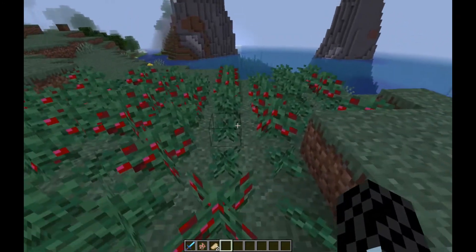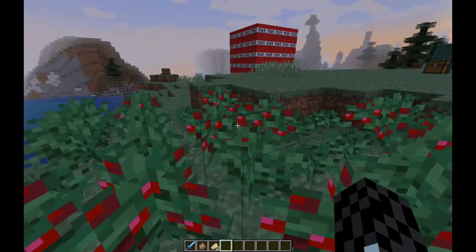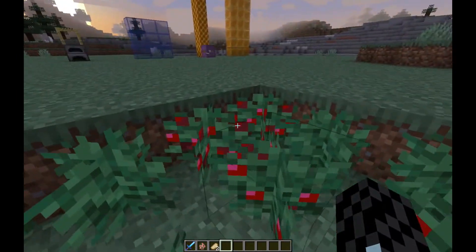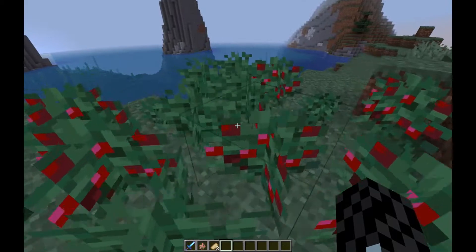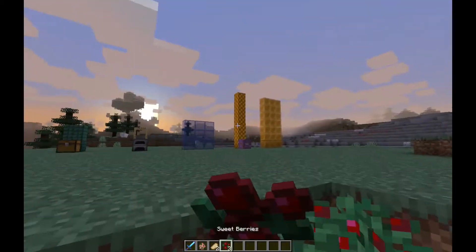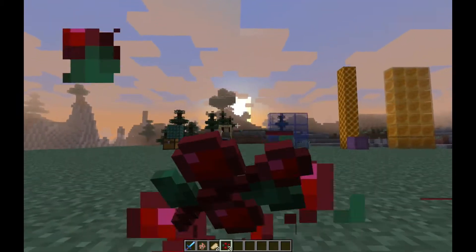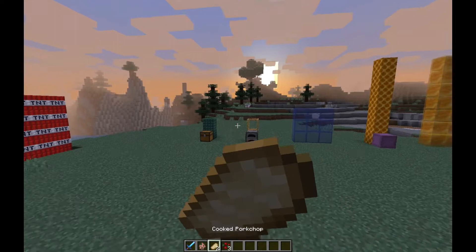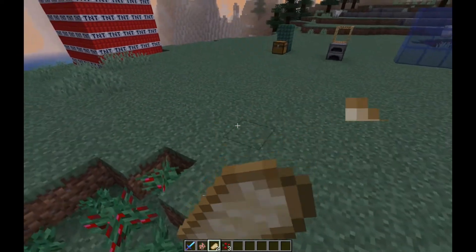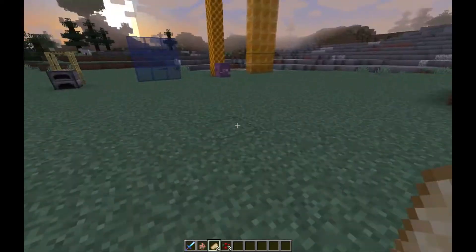Another bug was with berry bushes: you wouldn't be able to walk slowly through them — you would run fast on them and it wouldn't slow you down. Now they properly slow you, and you can still eat the berries. I'm having fun with eating in creative mode — I showed that in the last snapshot and I'm still enjoying it.